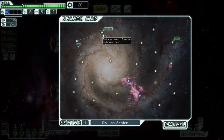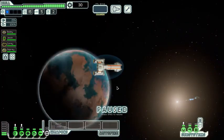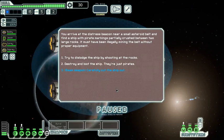Let's make our first jump. There's a distress beacon here, which is pretty good, but sometimes it'll be a trap — pirates set off their distress beacon so that innocent ships will come to try and help them, and then they'll attack them. But other times people genuinely need help. You arrive at the distress beacon near a small asteroid belt and find a ship with pirate markings partially crushed between two large rocks. It must have been illegally mining the belt without proper equipment.